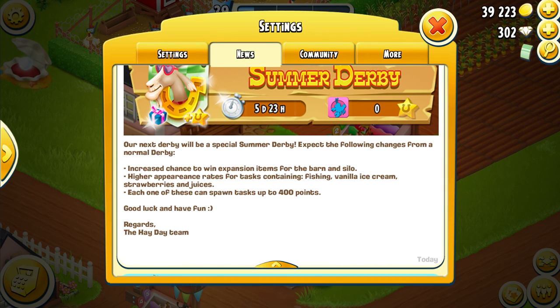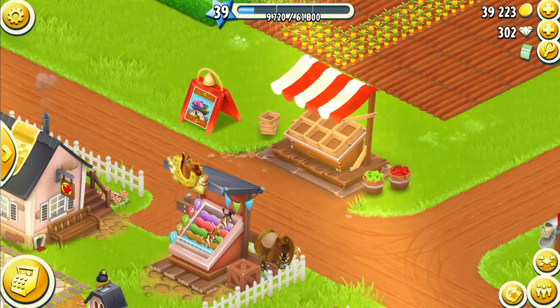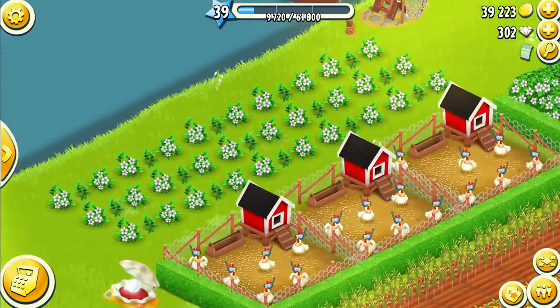If we want to try and do all perfect tasks at 400 points, it's going to be insanely hard — especially considering it's going to include fishing, vanilla, ice cream, strawberries, and juices, which all take quite a long time. I'll be back when the Derby officially starts so we can take a closer look at what's going on.